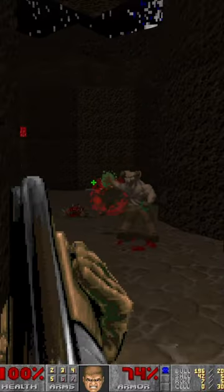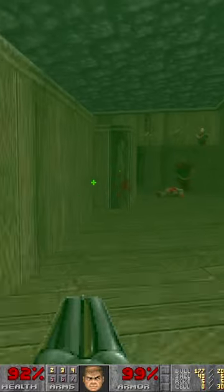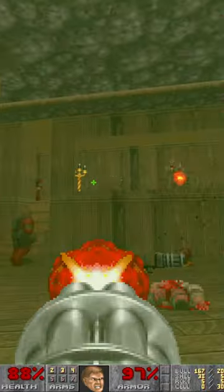Grab your mining helmet from Map 16, deepest reaches. The best way to describe this level is it's an amalgamation of different level styles, combining a cave, a wooden building, and a hellish marble castle.